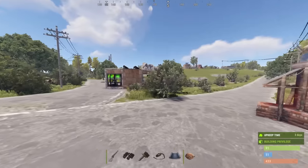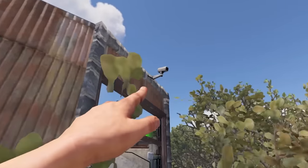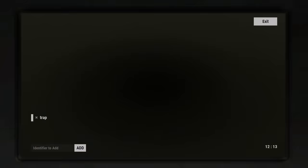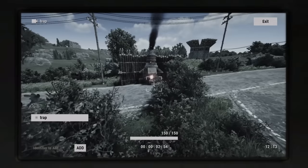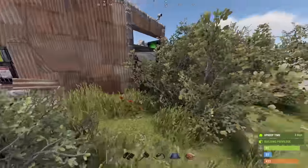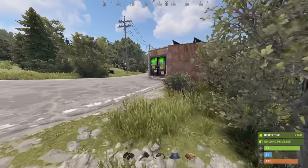Now that we know the trap works, I'd like to direct your attention to my little hidden camera. All I have to do is sit right here inside my base on the camera and I can see everything that's going on. I think this setup is perfect, but I really do need a better gun in the turret because it seems to kill really slow. Maybe I'll try taking the silencer off actually.